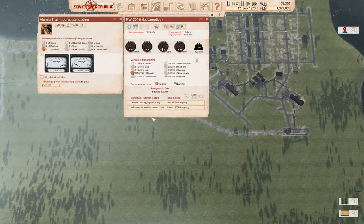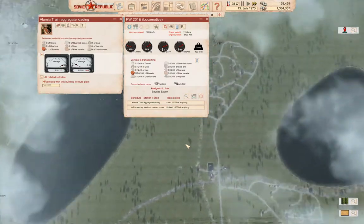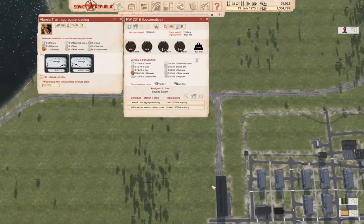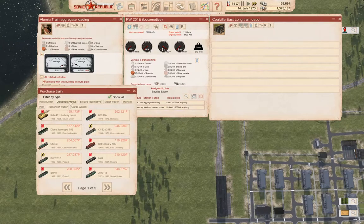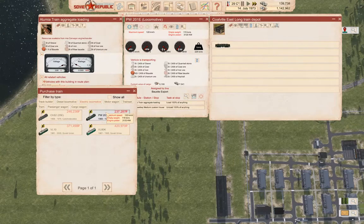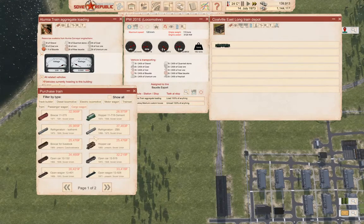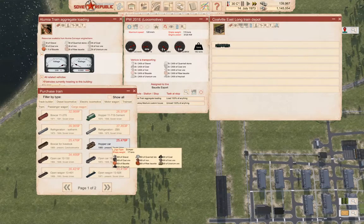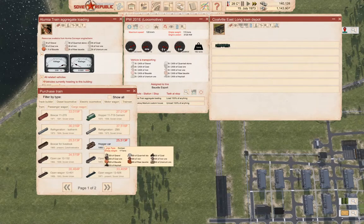Each train load is around 34k. We'll find our train depot over here and go in. We have a PW201E — we're going to buy with rubles. We'll buy one of these and a cargo wagon. It's a hopper — yeah, it's a hopper. That's the size we want.